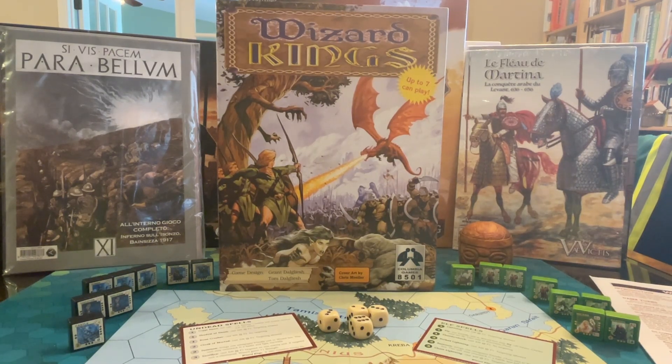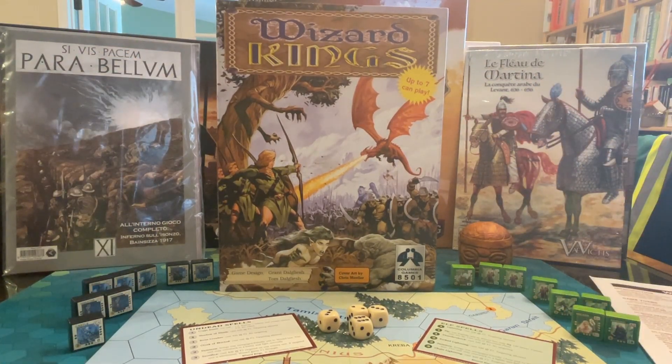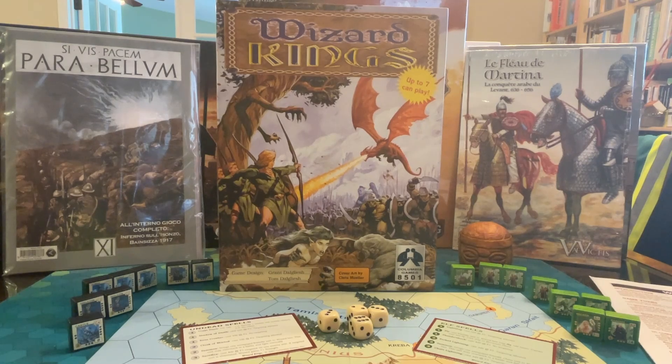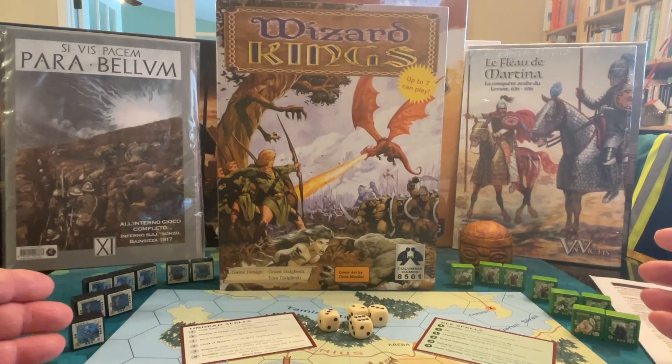Howdy folks, it's Meandering Mike in the Man Cave of Madness. It's the middle of the afternoon on Memorial Day, and we are doing a how-to-play and playthrough of Wizard Kings. This is from Columbia Games. Note that this is a game I received a review copy of — I did an unboxing of that. This is not the actual review copy; this is a used copy that I already had stickered. I'm going to be giving away the review copy.